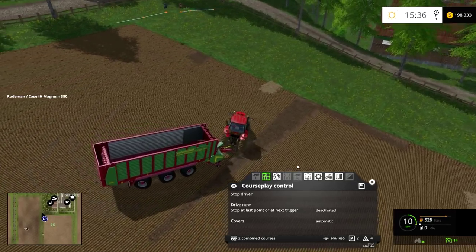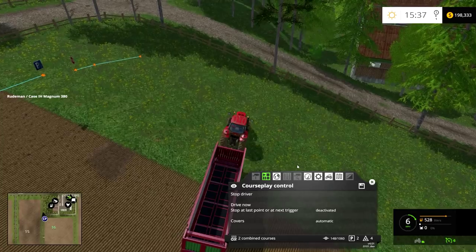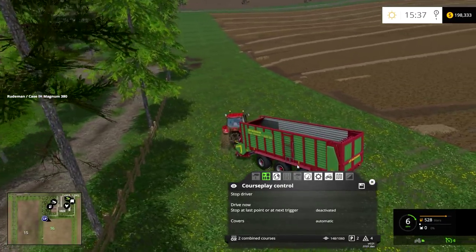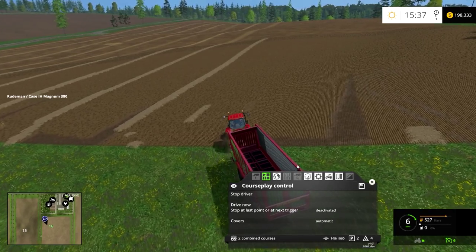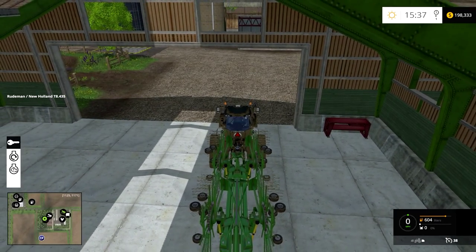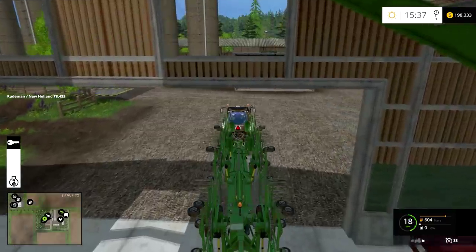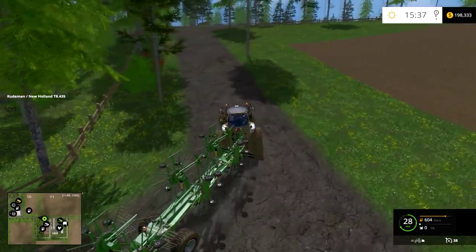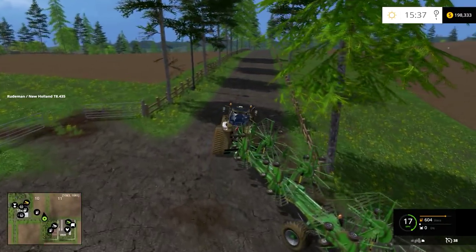I think he's gonna start the course completely over, but that's okay. I want to collect this straw before we seed. I need to take this guy over to the other farm. Too bad the fields we have are spread out all over the place — it would've been nice if we had a couple of fields real close together and then purchased the ones at the other farm.